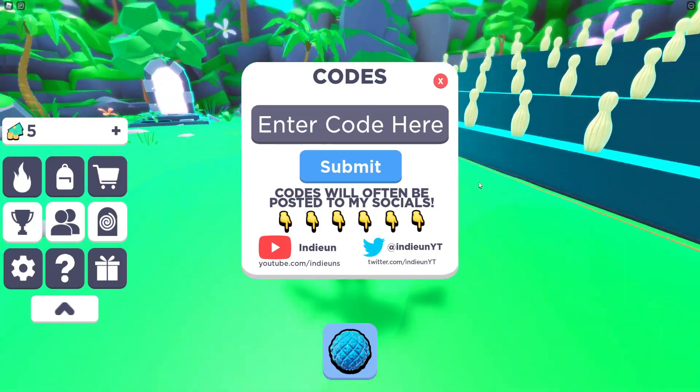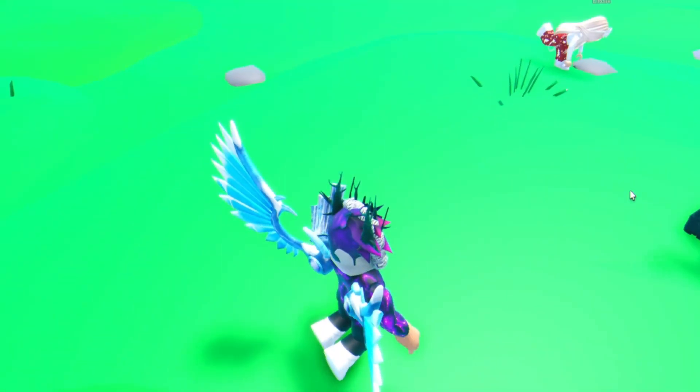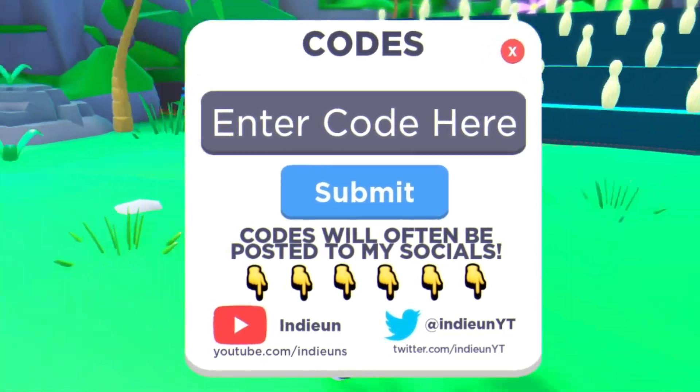The first code today is 'goodpixels' — go ahead and click on submit. That one's a success! It's going to give us a Pixels power boost.